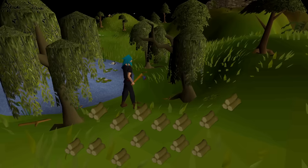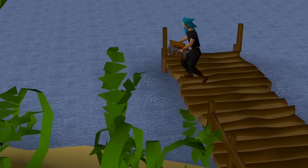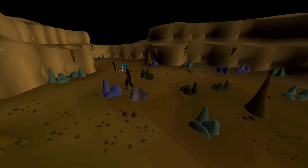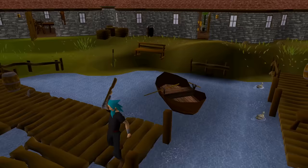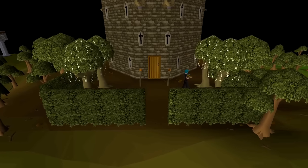The Endless Harvest Relic doubles the resources you gather from fishing, woodcutting, and mining. Plus, everything you gather will provide additional experience. And if you lack the space in your inventory, your wares will be sent directly to your bank.